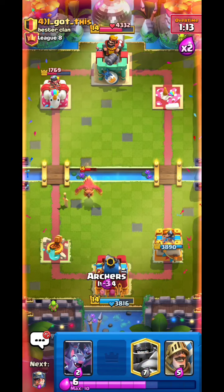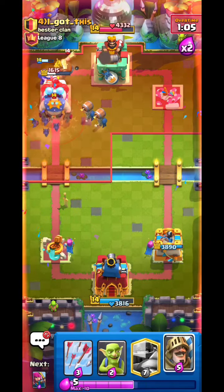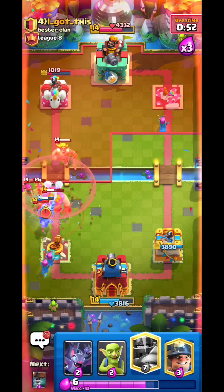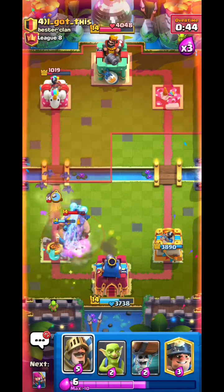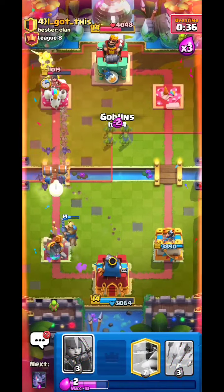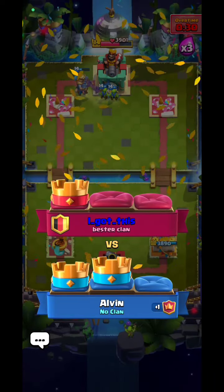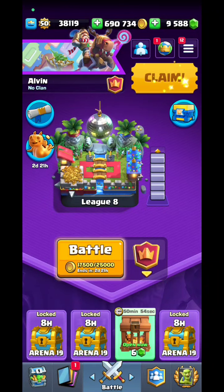In a good position now. He goes E Giant — going Archer, Miner, Bats, Wall Breakers. The Wall Breakers connected — what is that E Giant doing? Going Prince to deal with the fat guy. Prediction Goblins for the Cannon and Wall Breaker stack — huge W! The problem is I got surprised by the E Giant at the beginning, but once I figured it out it became easy. Thanks for watching, see you!